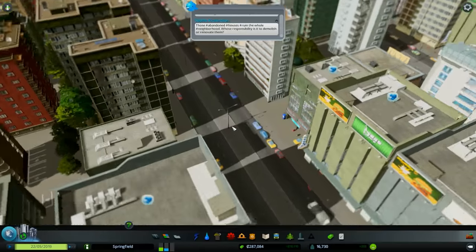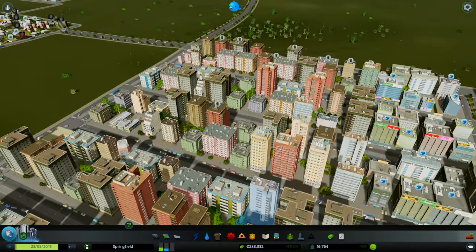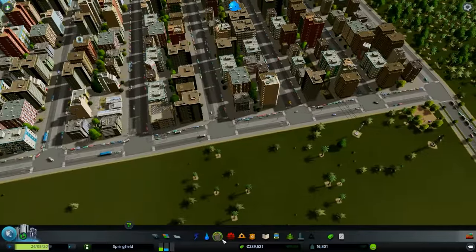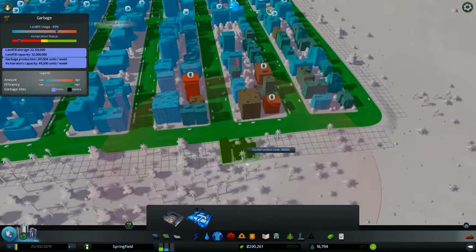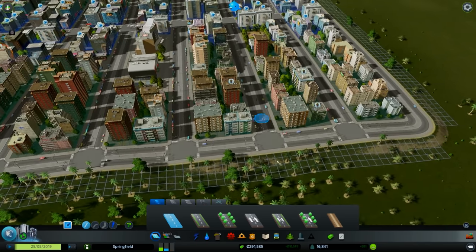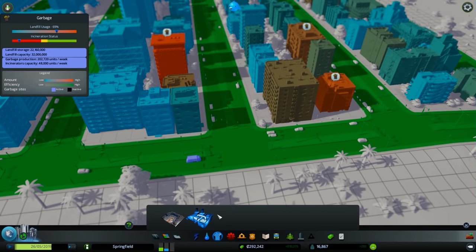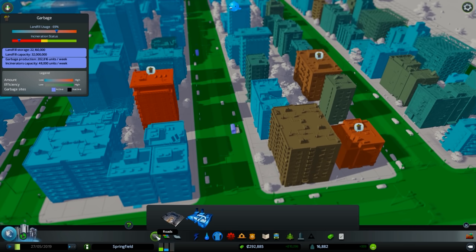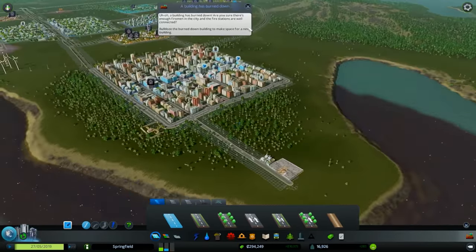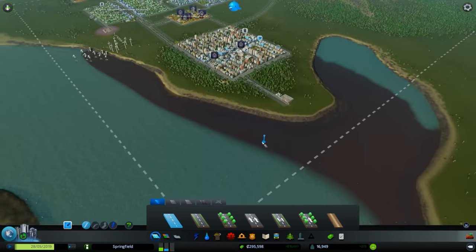The trucks are going out and collecting garbage everywhere. The situation in the city is improving and will keep improving as the garbage trucks reach the places where garbage exists. For example, this truck turns left and collects the garbage from a building, and the citizens are happy. This is pretty much all about garbage disposal — thank you for watching, I hope it was helpful. Take care, bye bye!